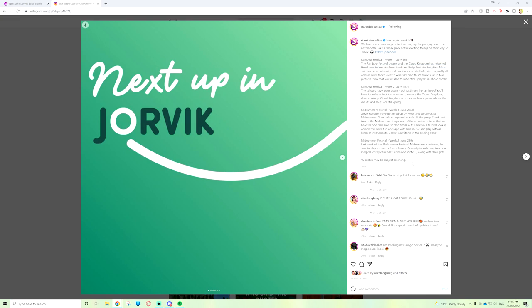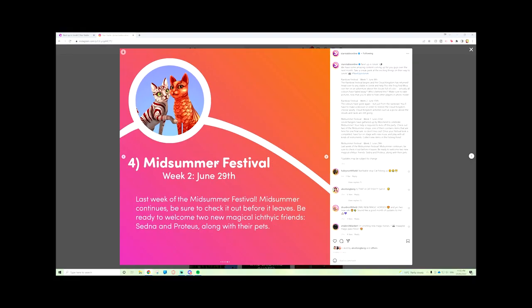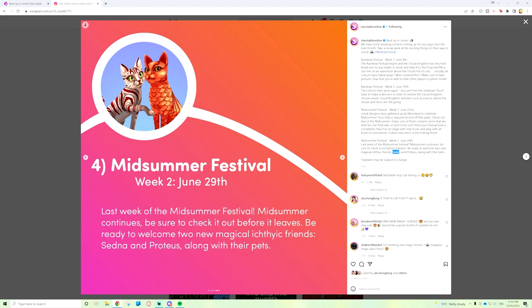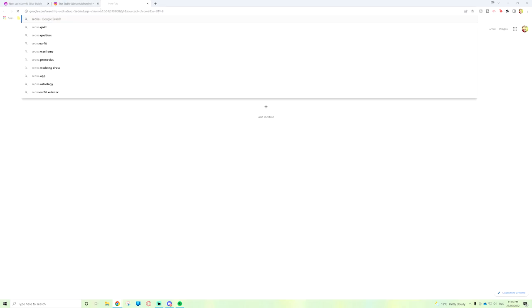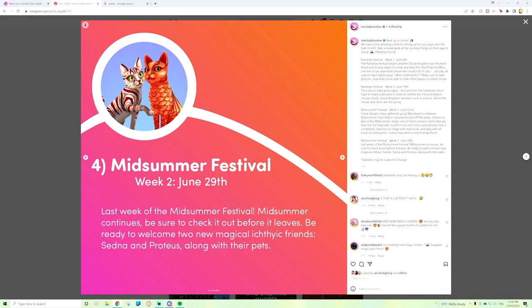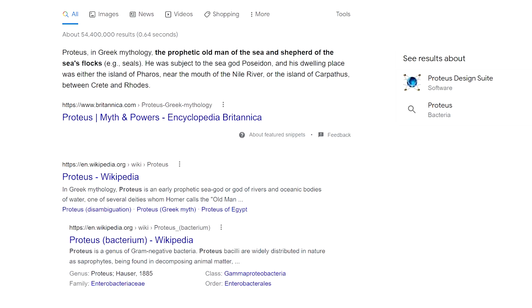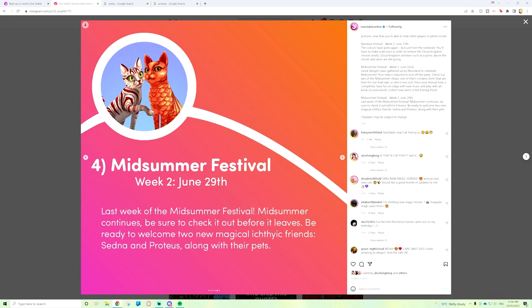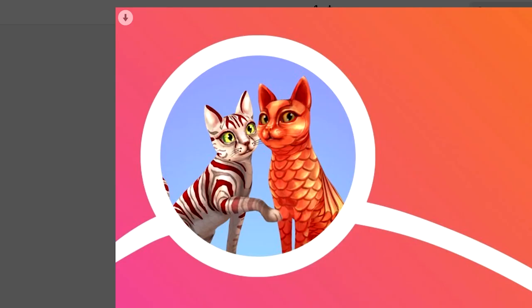Updates are subject to change of course. I want to Google the names Sedna and Proteus to see if they were chosen for a reason. Sedna is the goddess of the sea and marine animals — that's smart. And Proteus: in Greek mythology, the prophetic old man of the sea, shepherd of the sea flocks — like seals — and he was subject to the sea god Poseidon. So it's like a fish theme, which is interesting since we already have fish horses in the game.